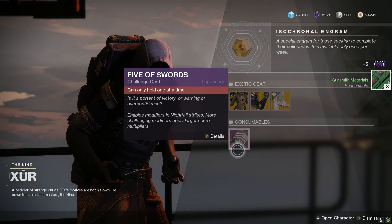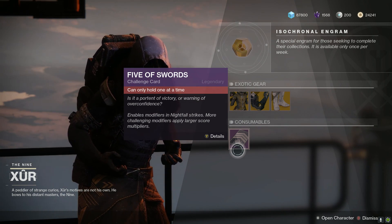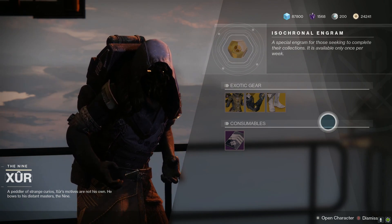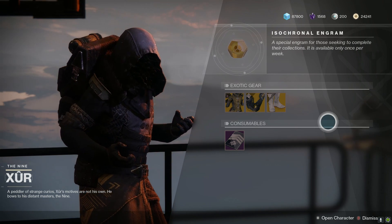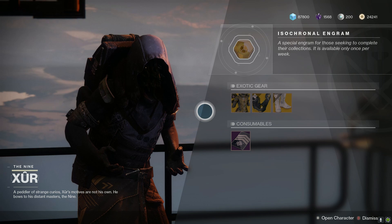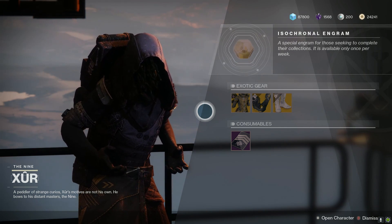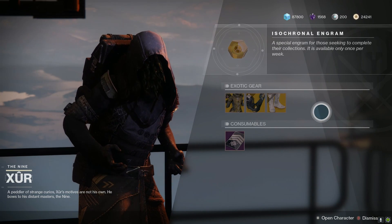And of course we have the Five of Swords, which gives you additional modifiers for Nightfall strikes so you can get that crispy 100k score. I expect a fix for Xur very, very soon — if a fix does happen, we will update the description below with the weapon and a quick summary of what it does. Yeah, this was a rather disappointing week for Xur.